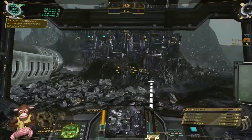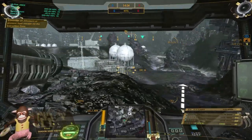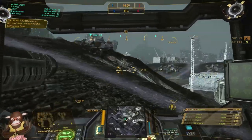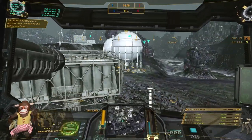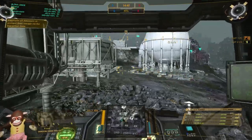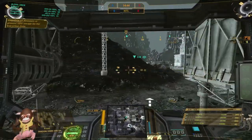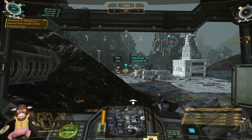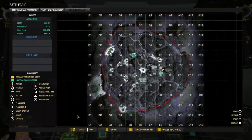Hello everybody and welcome to a little scouting mode tutorial. I want to share some thoughts about why I like scouting mode and how I like to play it. Scouting mode, for all of you who don't know it, is a part of the faction play and you are playing 4 vs 4 with only lights or mediums.